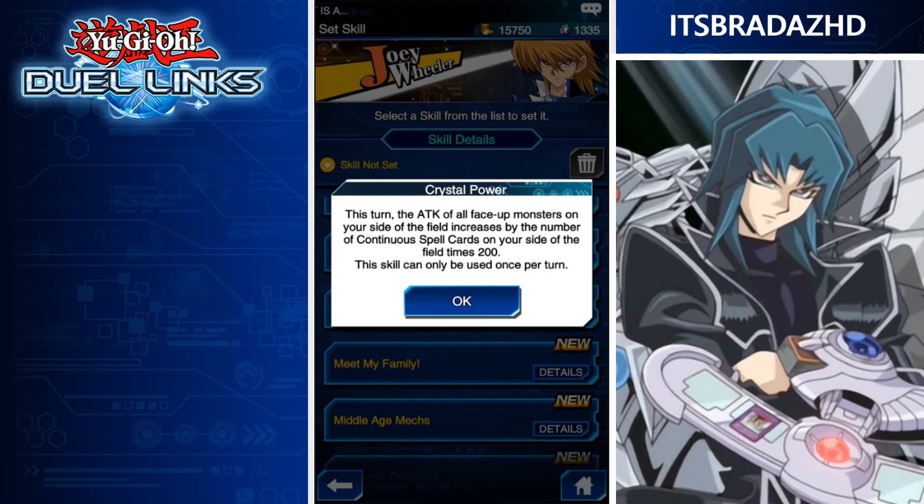Next, Crystal Power. This turn, the attack of all face-up monsters on your side of the field increases by the number of continuous spells times 200. This is really good with Crystal Beasts — each monster can potentially get 600 attack points if you have the maximum amount of Crystal Beasts in your spell and trap card zone. It's better than Yugi's Ties that Bind skill, but you basically need to run Crystal Beasts, because there aren't that many continuous spells in the game you'd really want to use otherwise, other than Shard of Greed.